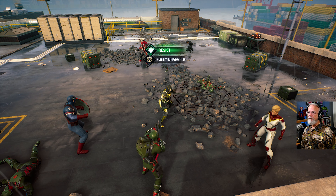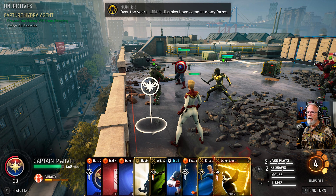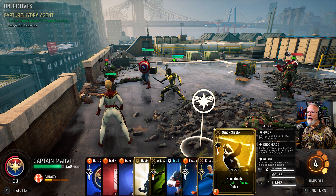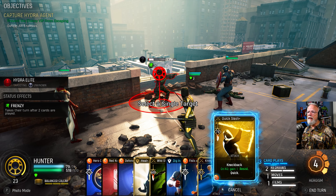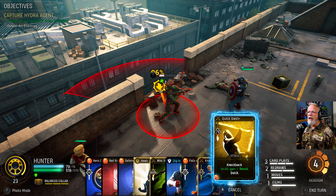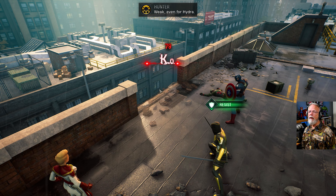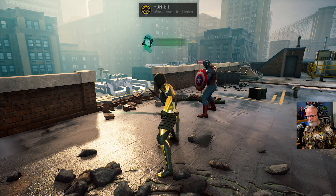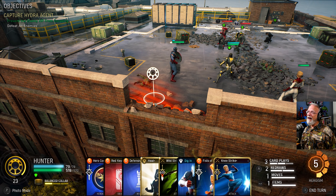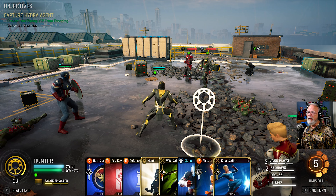I need to start taking these guys out — in case that was not clear. I think I can take him out right now. We have a 96% chance. I'm willing to take it. Weak — even for Hydra. It took a minute there; I was a little concerned for a second. I doubted — I admit it.